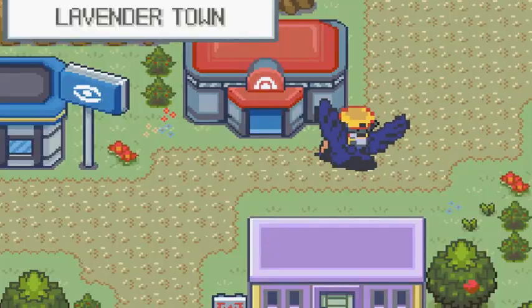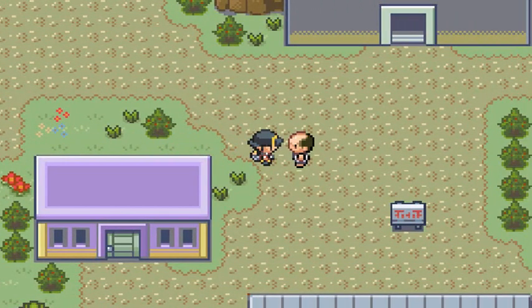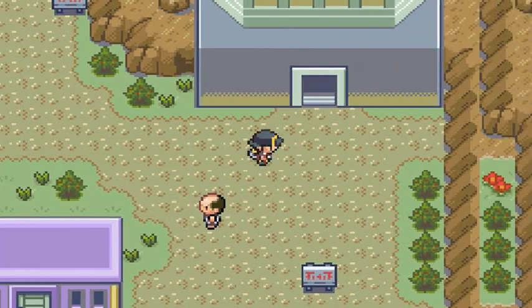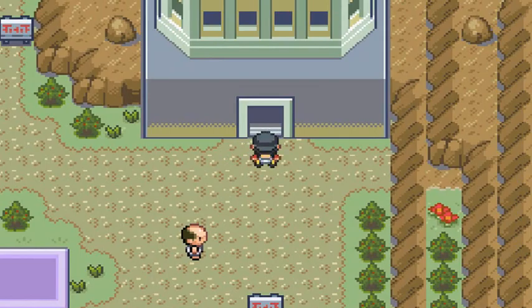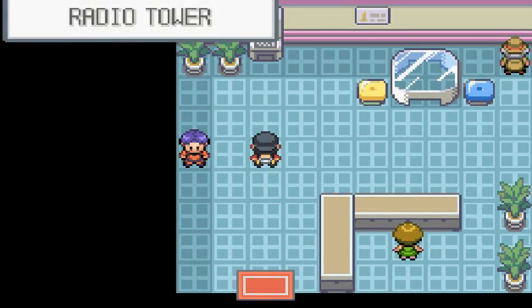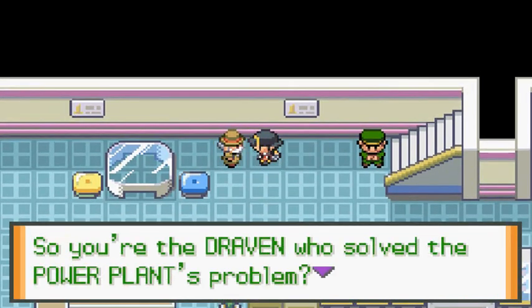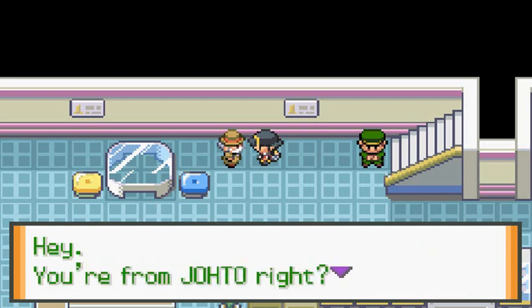We can also go to Saffron City to get the ticket to go back to Goldenrod. Here we are back, and if you talk to this guy: 'So you're the Draven who solved the Power Plant problem. Thanks to you I never lost my job — you're a real lifesaver! Hey, you're from Johto, right? Now the Magnet Train is back up and running.'